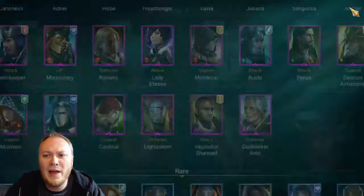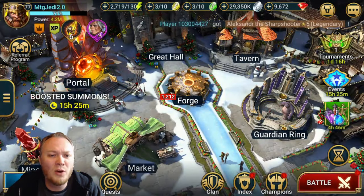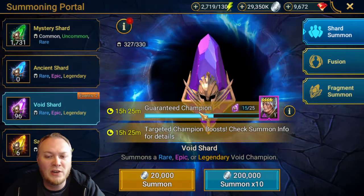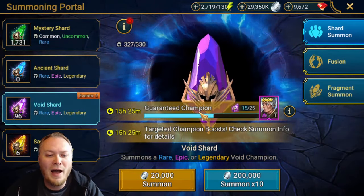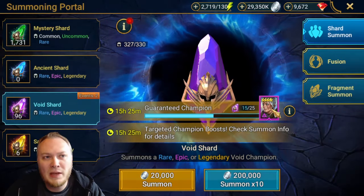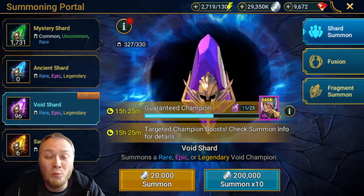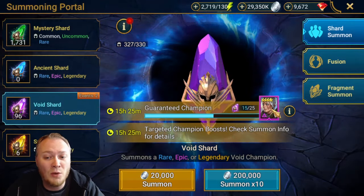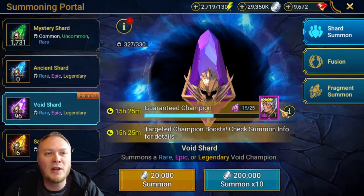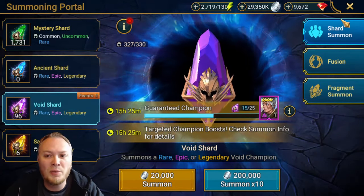I just ended up pulling some void shards here and there. I already have Godseeker Aneeri, but because she was so good in Hydra, I wouldn't mind having a second one - in case I want to build it, or maybe use one for Arena. I thought it would be a good idea to have a second copy of her.